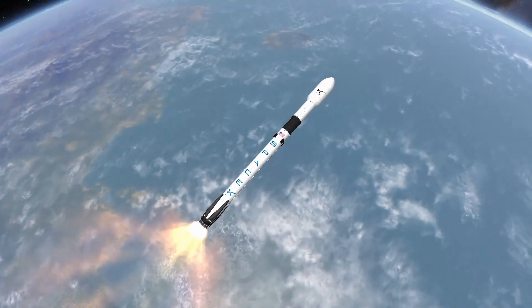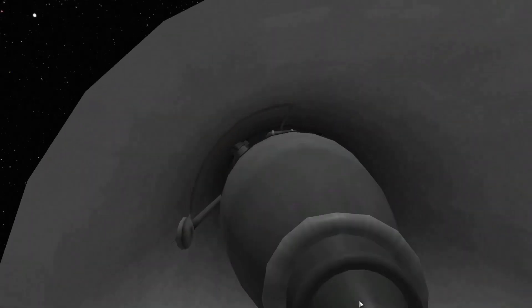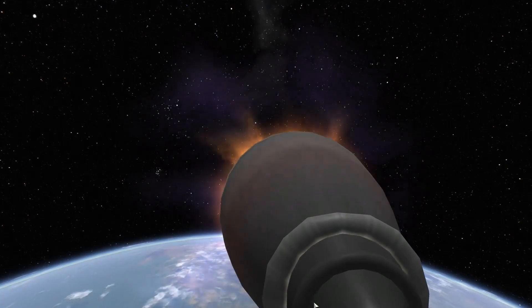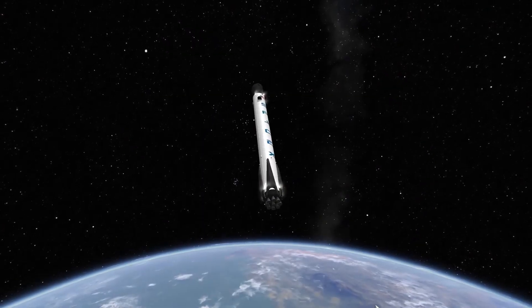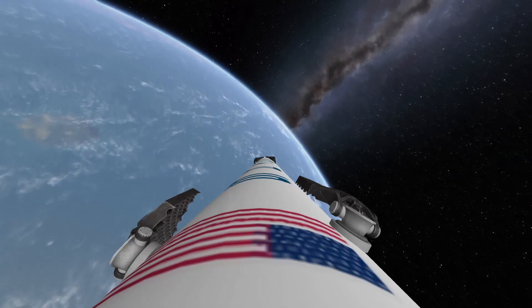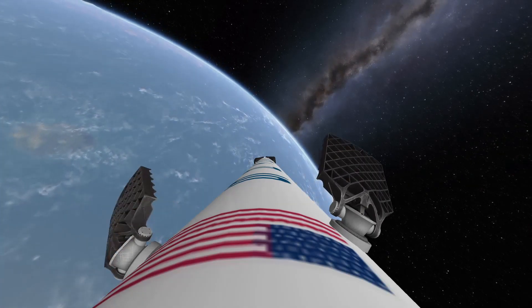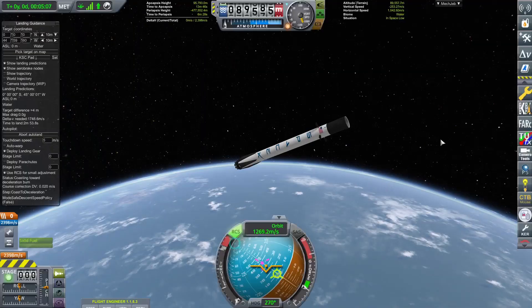Meanwhile, the center booster has been taking the second stage as far as it can. Eventually the second stage must part with the center booster. Once the center booster has socially distanced itself from the second stage, I activate the landing guidance mod and the booster immediately reorients for re-entry. I tell the grid fins it's go time and in response they deploy. I'm not sure if I will be able to land this booster, since I have never taken a center booster past 1300 meters per second.